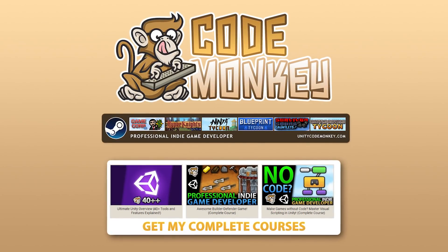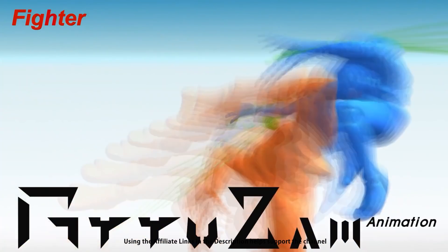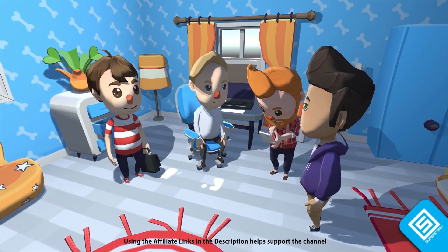Hello and welcome, I'm your Codemonkey! The asset store is full of awesome tools and assets to help you make your own games, there's more and more awesome stuff coming out every month, so in this video let's check out some of the highlights that were released in August 2021!